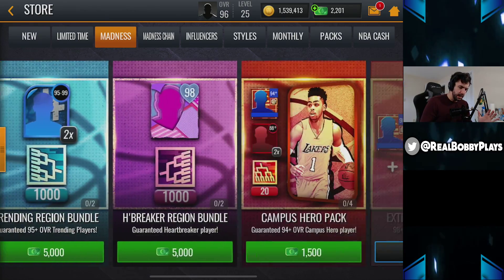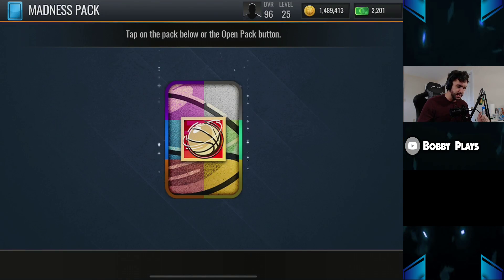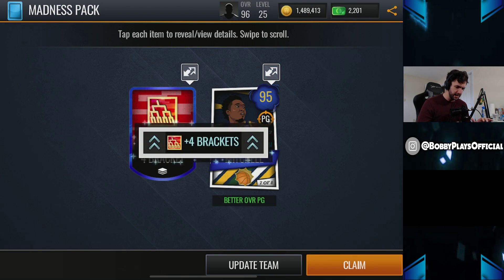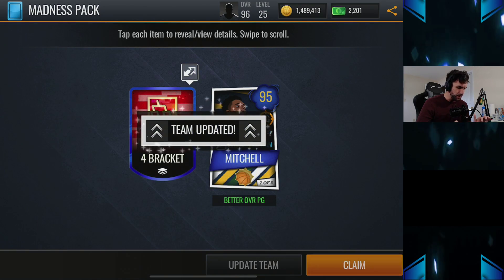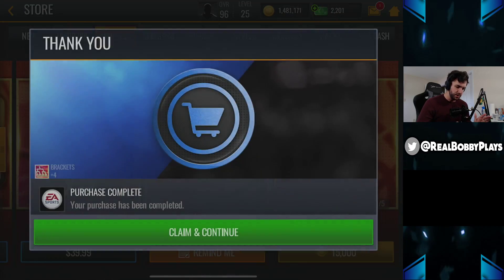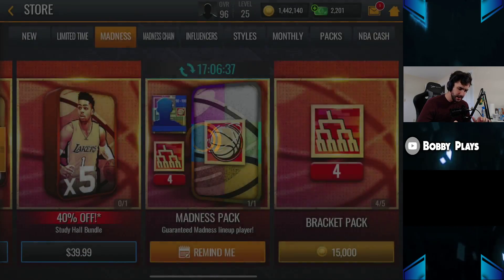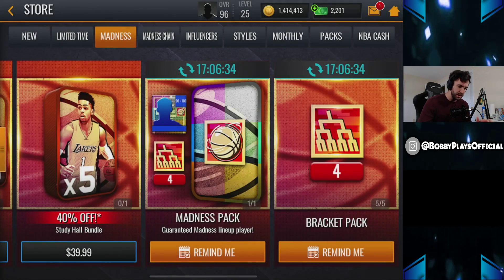We'll go ahead and open this madness pack real quick. We get a 95 and four brackets out of there. We're guaranteed four brackets, so we'll go ahead and buy up these bracket packs as well and we should be able to throw a couple of those into sets. That's actually what the majority of you guys were telling me I should be spending my stamina on.